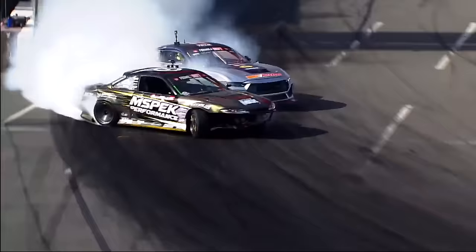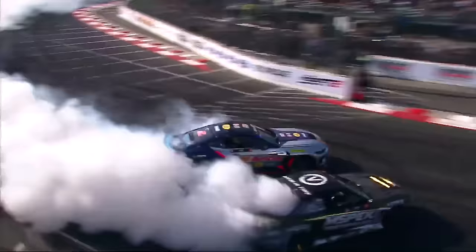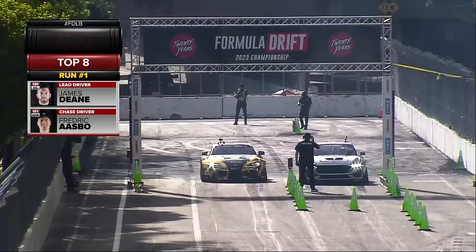Here we go. Stugge initiates, comes in view of the judges, gets out to that first outside zone, then into the second outside zone. Remember, James is only a second-time chasing in this Mustang RTR, but he is applying the pressure — coming in last, outside, inside. Boom — hit that touch and go. That was a great run, Dean.